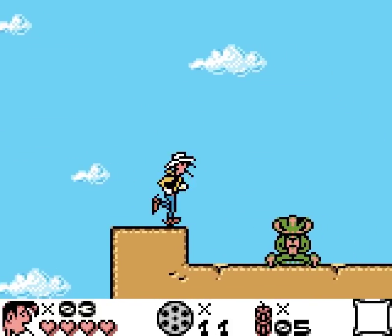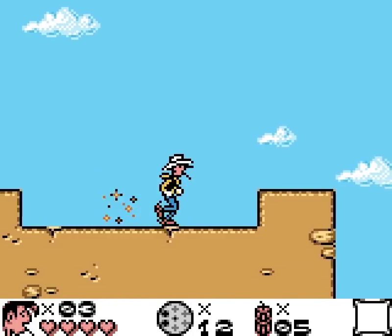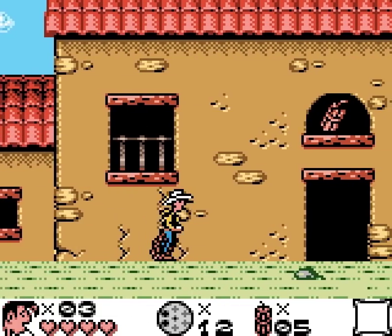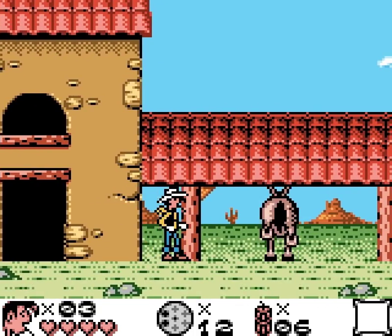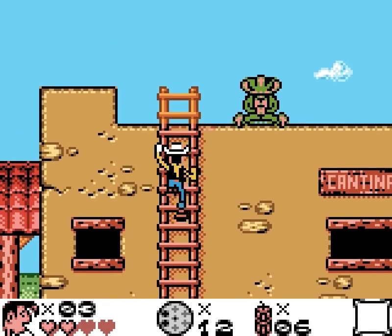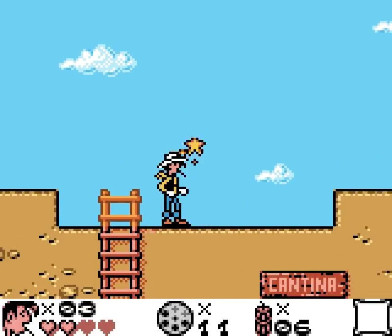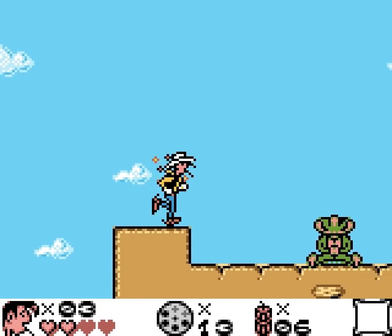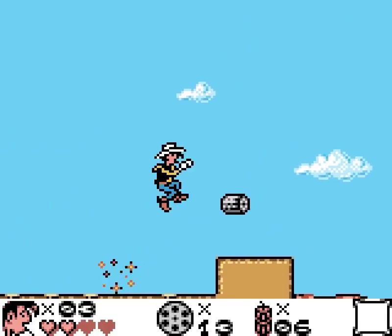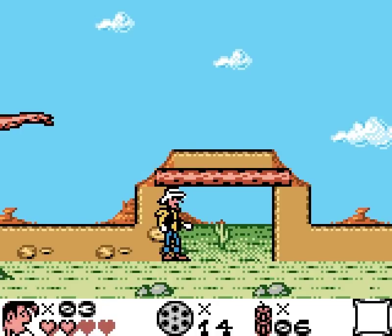Off we go, Lucky Luke — hopefully you actually are lucky, otherwise the name is a little ironic. Let's get this ammunition — we have 12 reloads now. And more dynamite. We'll use it here and get another star. Marvelous, and we'll get even more dynamite. I think I'm jumping a little too soon over these tumbleweeds, but I'm sure I'll get better eventually. We go over the rooftops to progress. Why we didn't just ride past this place we'll never know. We grab this star, and we're already at the end of the first level.